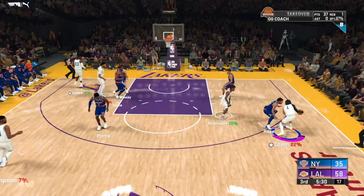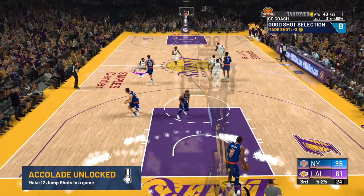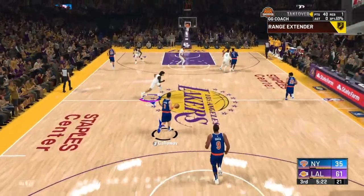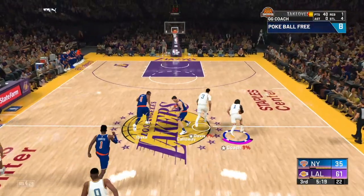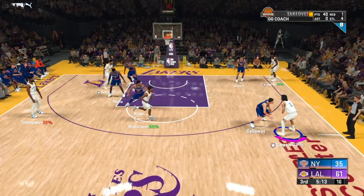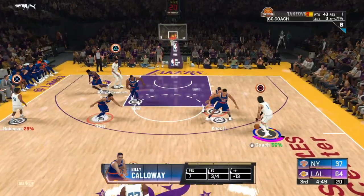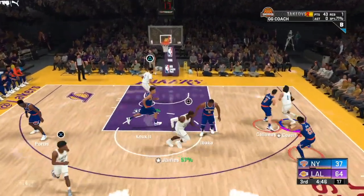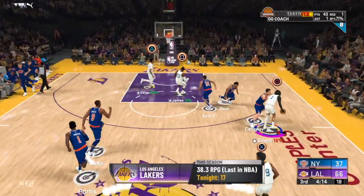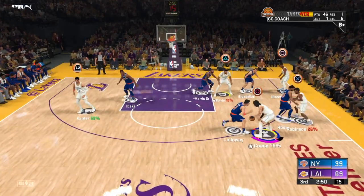Sometimes you will get double teamed. When they start to double team you, don't shoot — just pass it to the open man. Next possession, they will not be double teaming you anymore. As you can see, I called the positional play call in the same spot, they were double teaming me so I passed it, and next possession they are not double teaming anymore. Just call the positional play call, your defender backs up, and you shoot it — that's all there is to this method.